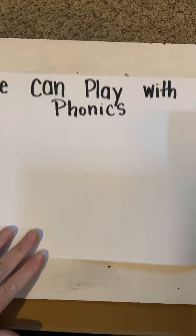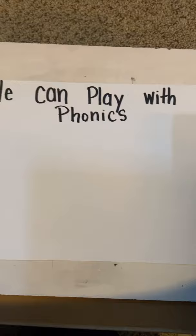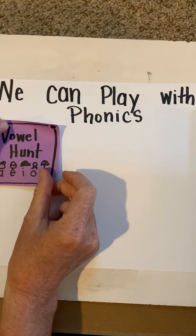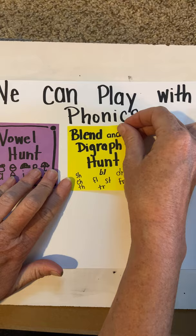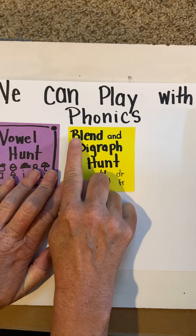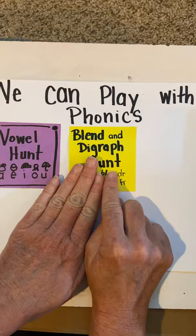What you can do over the summertime to keep practicing is what I want to call playing with phonics. We can play Vowel Hunt to make sure we're using our vowels in the middle of our words like we're supposed to. Or you can play Blend and Diagraph Hunt, because it's important for first grade to make sure we're using and finding blends and diagraphs — like 'shh,' 'chh,' and 'th' — making sure that when we see them, we know what they sound like. So practice your vowels and practice your blends and diagraphs.